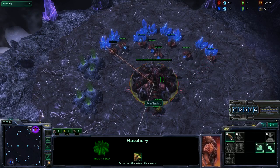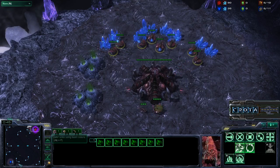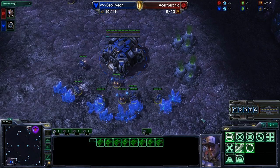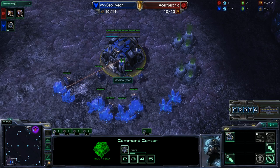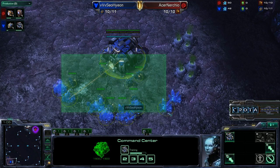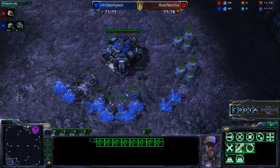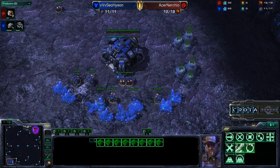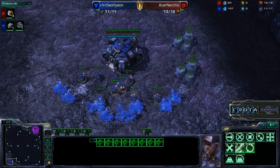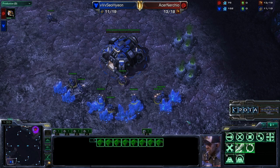Every player or every team starts off with one main building and a certain number of workers. What you're seeing these workers do is that they are currently collecting minerals and resources in order to be able to build more buildings and build more units. The starting units are not very effective at destroying other buildings, but they are the only units that allow you to harvest and gain more resources. So even though they are one of the weakest units in the game, the count of harvesters is a very good indicator of who is in the lead.